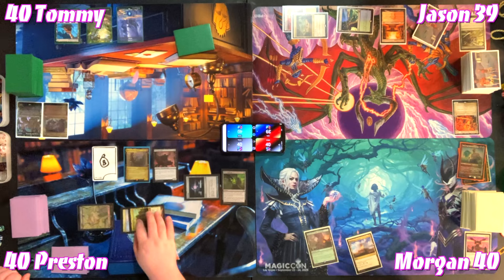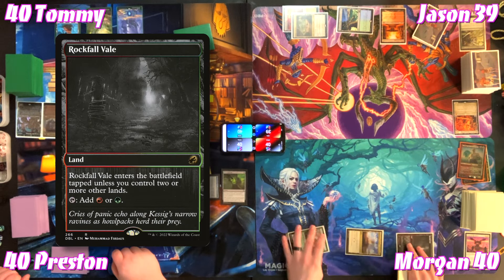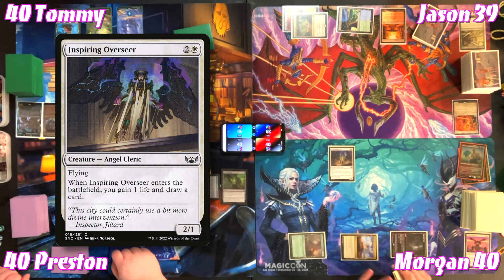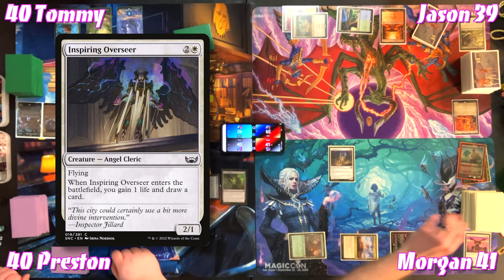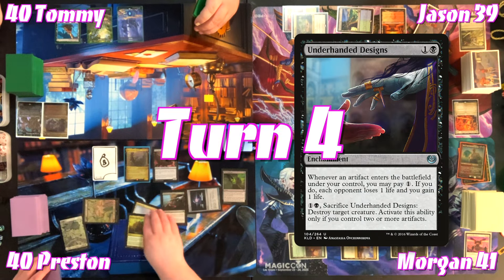Tommy plays a different land than the one he tutored for — not giving away information — and for three casts Inspiring Overseer, a 2/1 flyer that gains him a life and draws a card on entering. He passes.